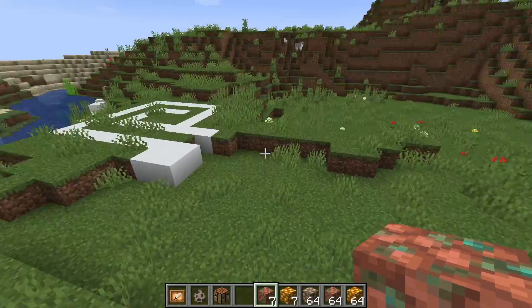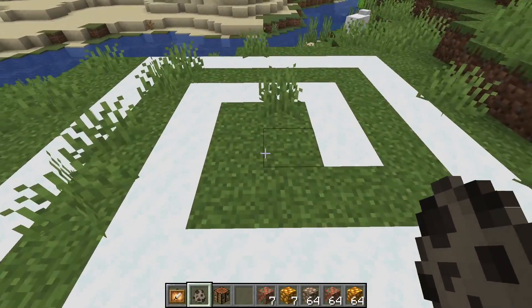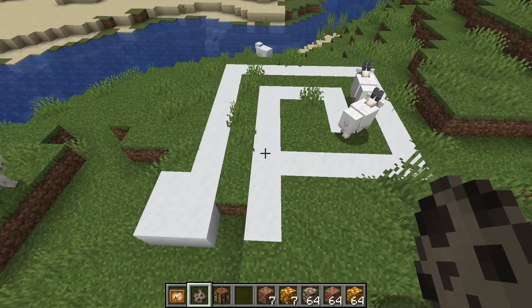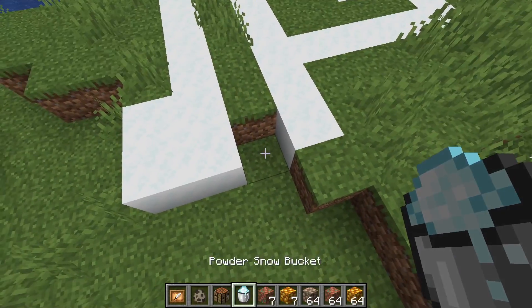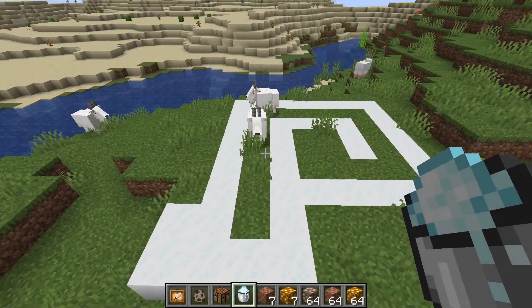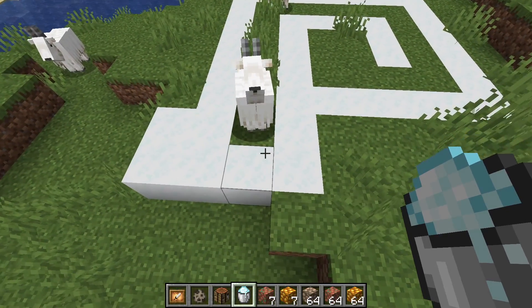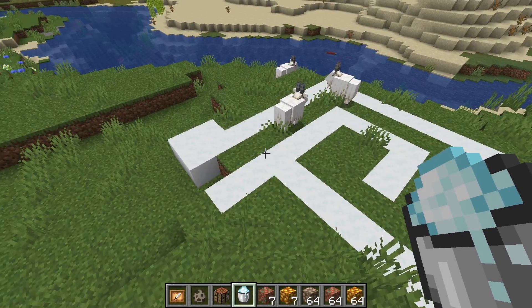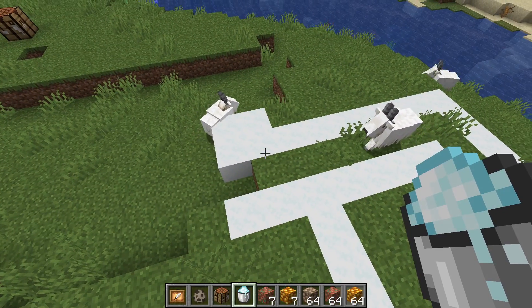The next big part is some updates to goats and their pathfinding. I'll place a couple in the middle here and they'll walk all the way around this loop. They will not touch powdered snow — they don't like it. If I place that, they don't know what to do. I'll break that and eventually they'll heal and walk on out, all is good again.